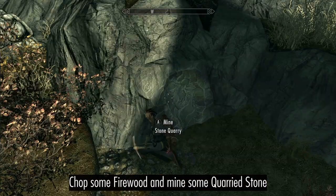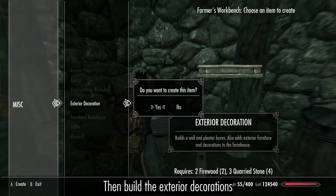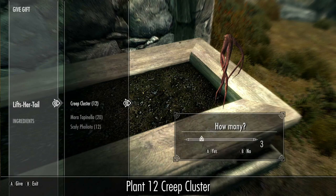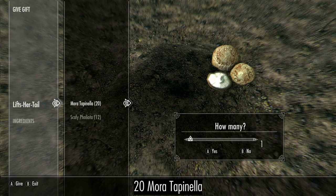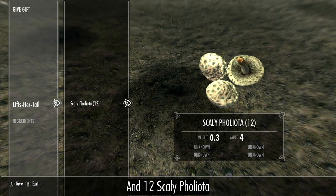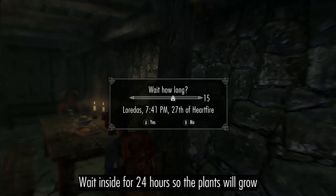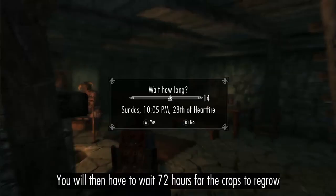Chop some wood and mine some stone, then construct the exterior decorations. Plant 12 Creep Cluster, 20 Mora Tapinella and 12 Scaly Pholiota. Then just wait inside for 24 hours and go harvest your crops. You will then have to wait 72 hours before you can harvest again.